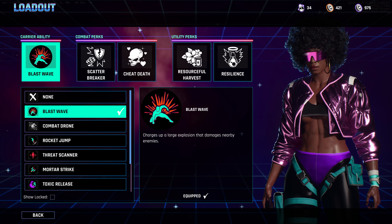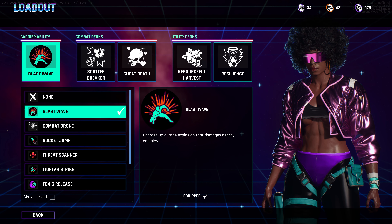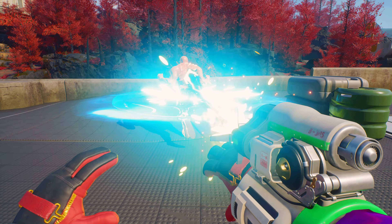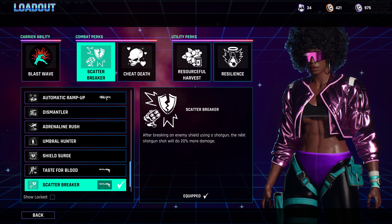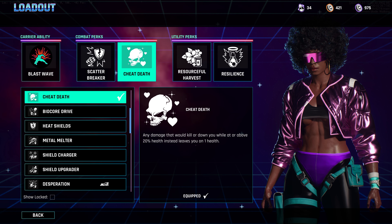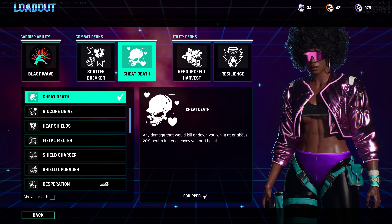It's not just your weapons you can customize — you can also make your character whatever you want it to be. This means what they look like, but also what perks and abilities you have access to. An ability is a powerful move you have access to when you're carrying the biocore. In addition to your ability, you have two combat perks and two utility perks, which let you enhance certain strengths of your character and give access to different play styles.